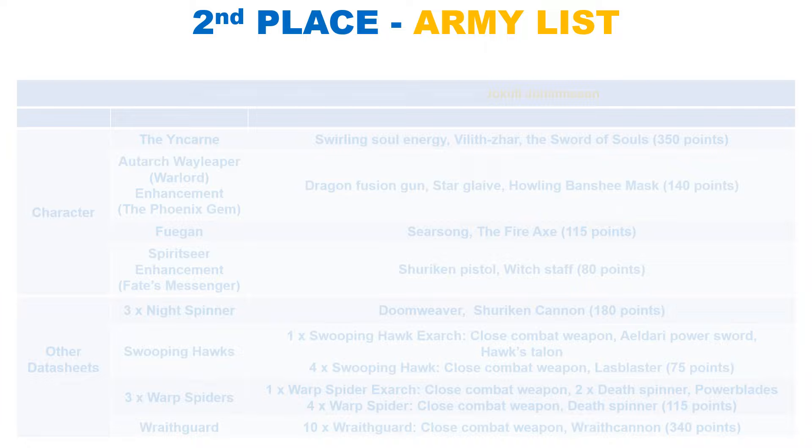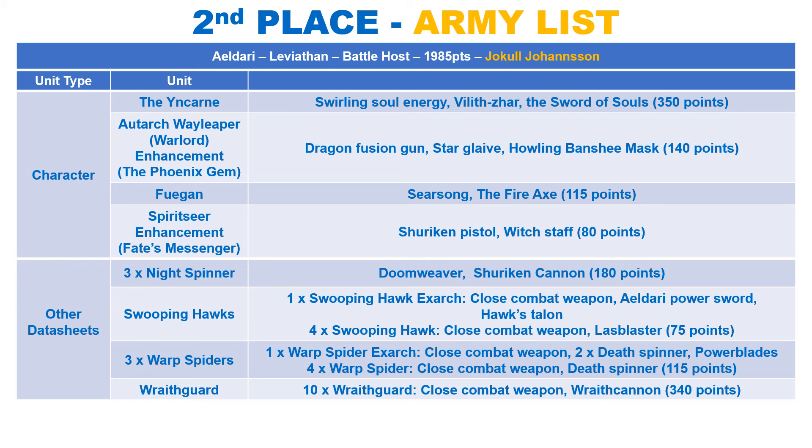The second place Aeldari list takes the same choices as we have seen in countless Aeldari lists in our 10th edition Tournament Spotlight. We see the popular Ynnari, who is a staple in many Aeldari lists. This list includes the Phoenix Lord Fuegan, who can dish out some serious anti-tank with his weapon. There is an Autarch Wayleaper as the Warlord with the Phoenix Gem enhancement. Finally, we have a Spiritseer with Fate's Messenger to lead the 10-strong squad of Wraithguard with Wraithcannons.